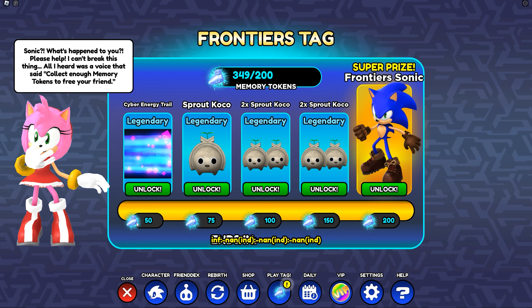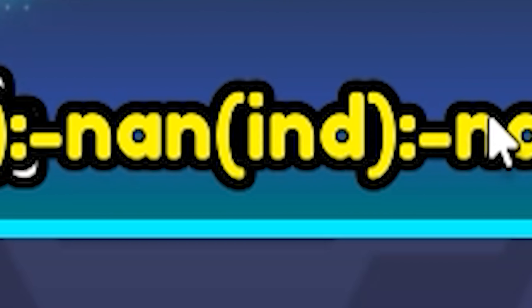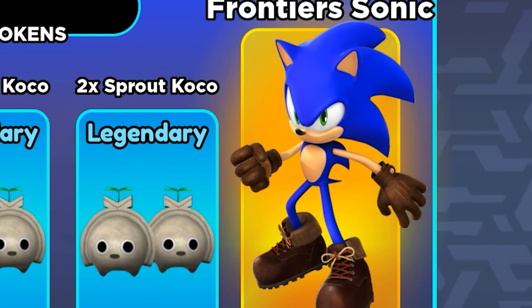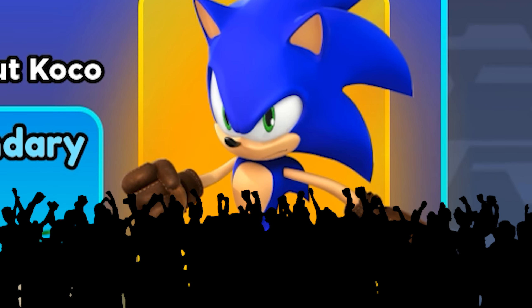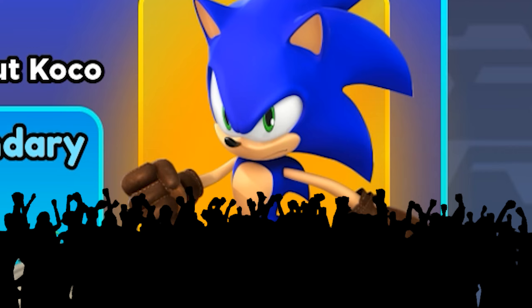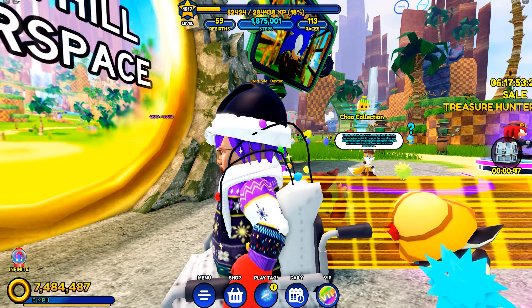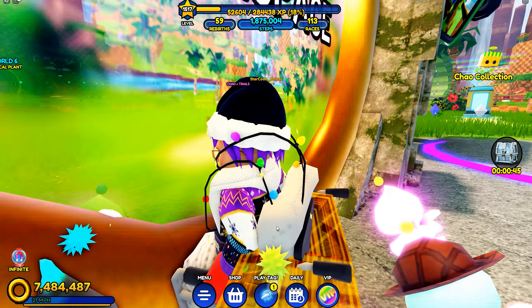Whoa, these are all legendary! So we've got to go find some of these memory tokens, which look like diamond shoes. There are a couple things that need to be worked out here. I don't know how hard these are to find, but at least it's not 250,000, so I'm very happy about that. Let's go find some memory tokens. I'll just wheel myself into the portal over here.